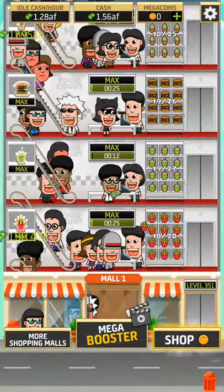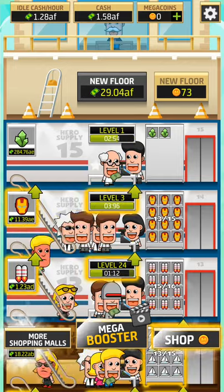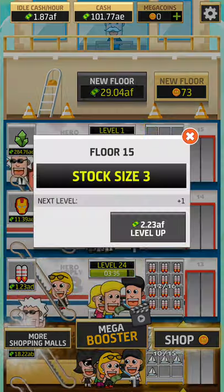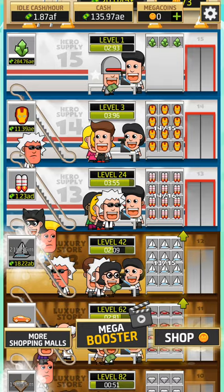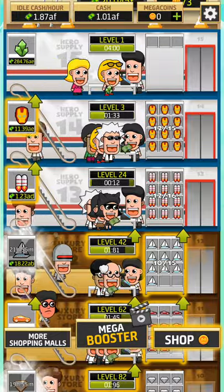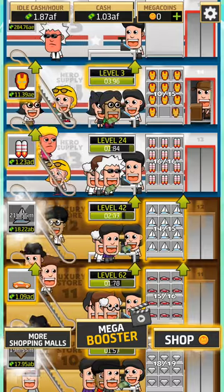If you do not have any products, customers will have nothing to buy and they will be unhappy — you can see they will have red faces. Also, over here you have Mega Boosters: you watch a video and it will increase your income by a multiplier. You also have the shop over here where you can watch a video and earn coins for different kinds of boosts.